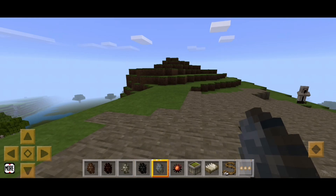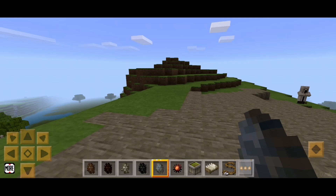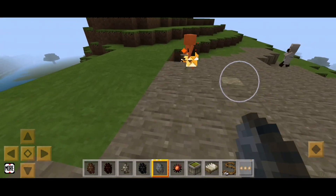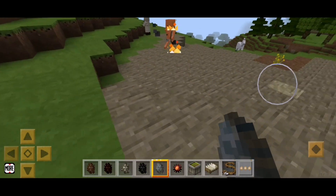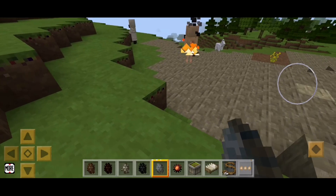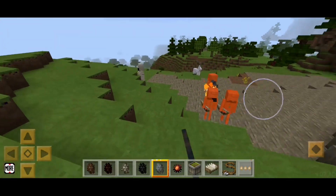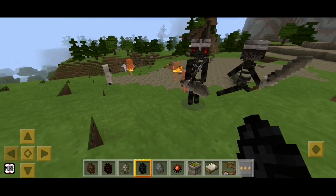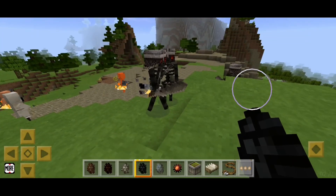Okay guys, it's daytime and I got some new stuff: donkeys, mules, skeleton horses, wither skeletons, and strays. I know what everything is except strays, so let's check those out — they are some different-looking skeletons. I don't know if they attack anything, they're pretty chill. So yeah, strays are a new skeleton type.